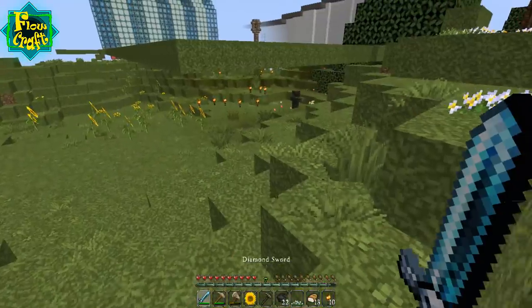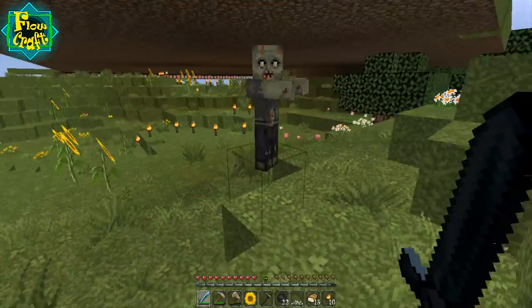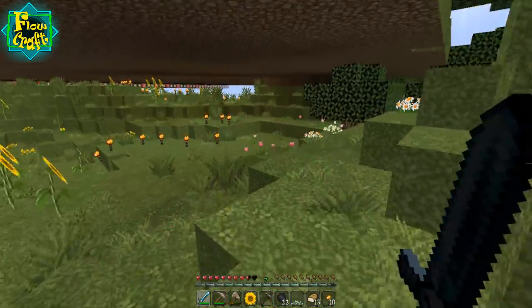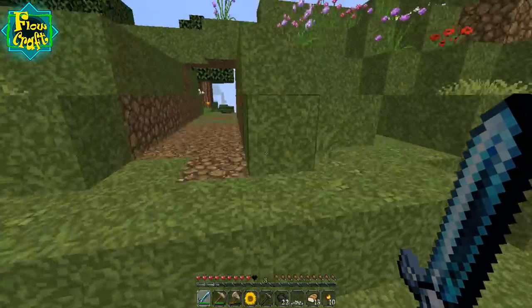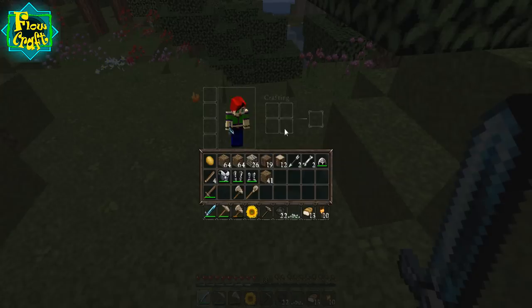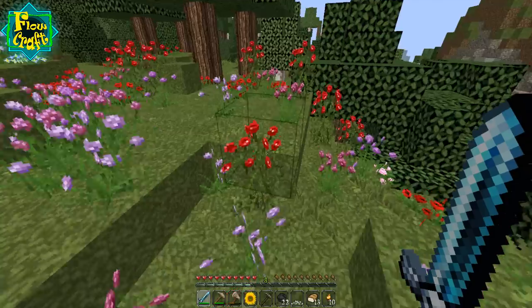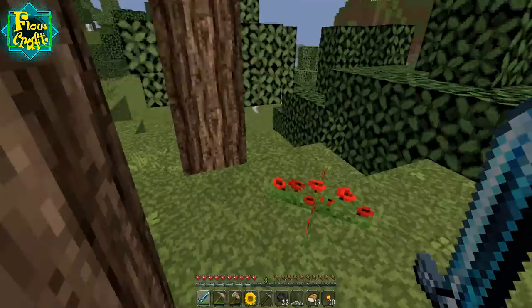I'm just going to kill this zombie because reasons. The plan is to start chopping wood, cutting down the forest. Did I just seriously get a potato? Episode one folks — how sexy is that potato already! So my house is going to be in the middle of a flower forest; I'm pretty happy about that.